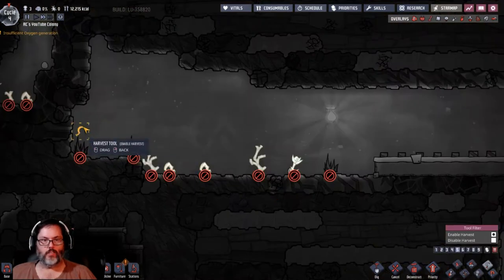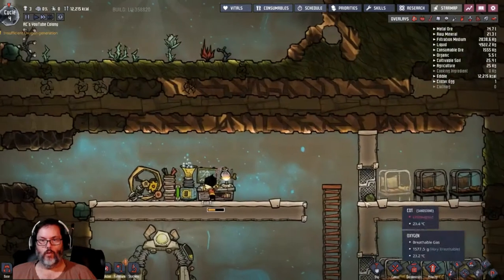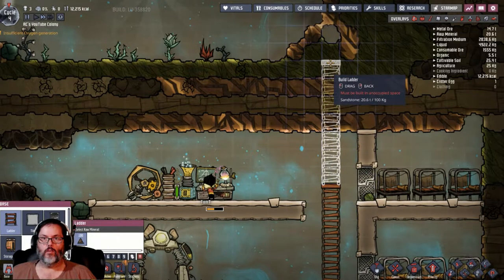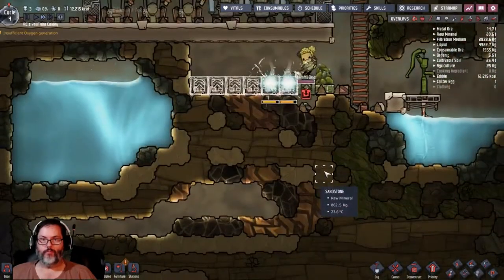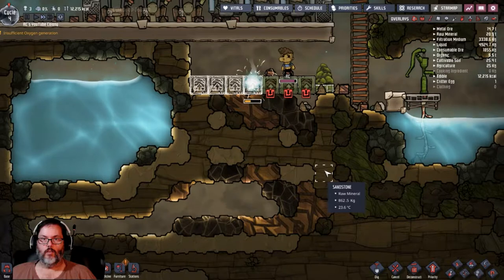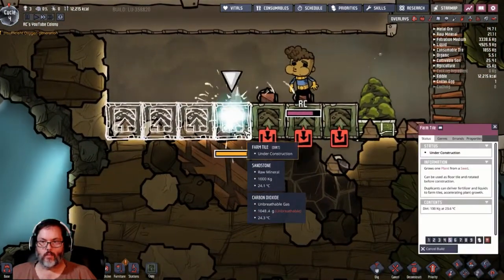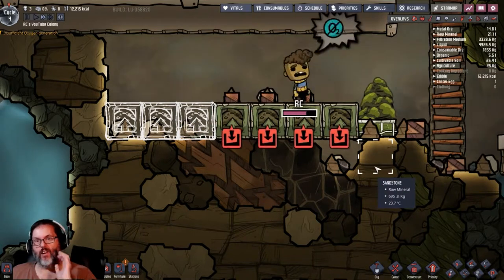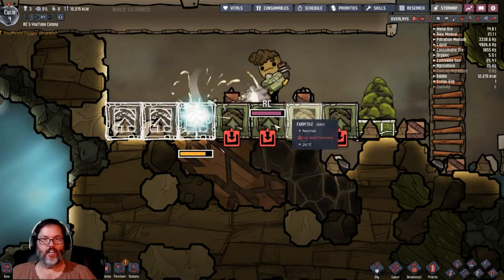Can we harvest those? I suppose I can harvest those — we'll have to get up to that. Let's dig out to there, and that'll give us access up here. Something weird happened — it was like it was digging by itself, like it had nanotechnology from Surviving Mars. It was coming in from the side, not the top. He didn't have his gun. That was weird.